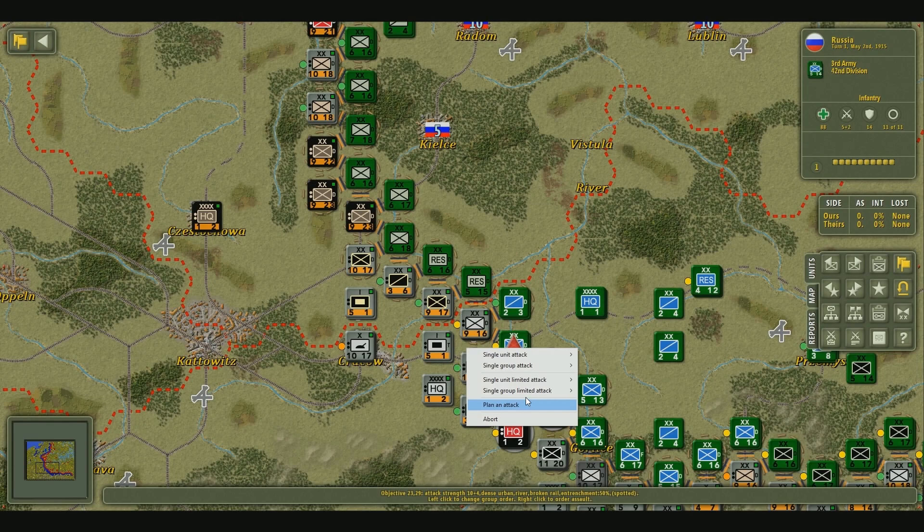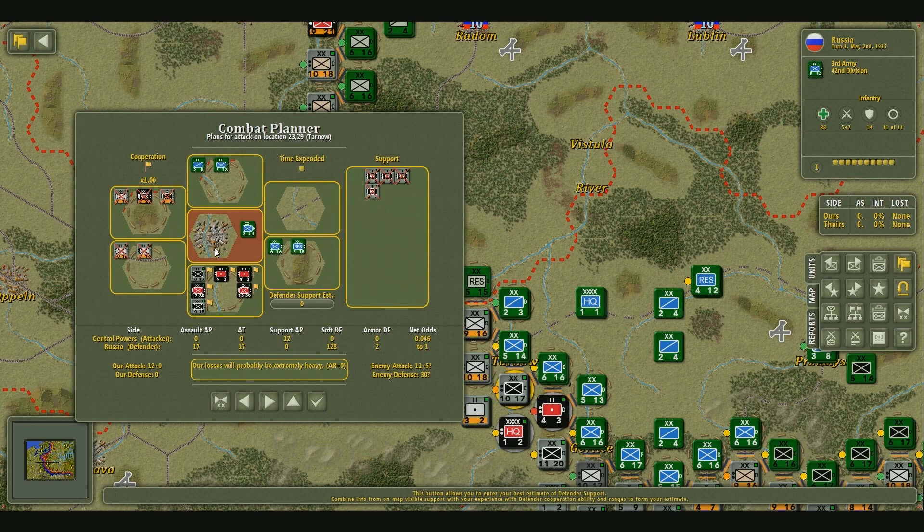Right now we're actually just going to jump to the plan attack phase. I want to show you that you don't necessarily need to go into the plan attack phase to start attacking. So let's go ahead and plan an attack here. There's something we want to take a look at over here on the support box — that's where you get your artillery support. Typically if there's no red X, you can go ahead and click this, and you're going to get 100% of the actual support from this unit during the turn.